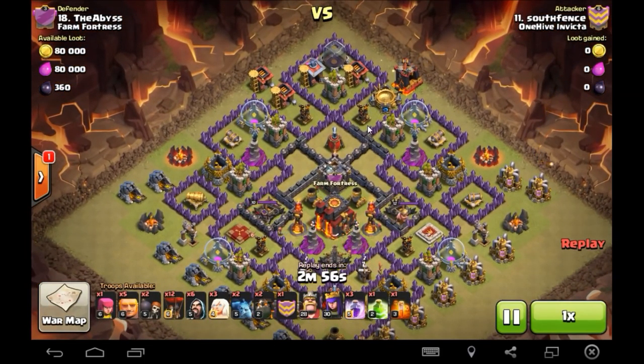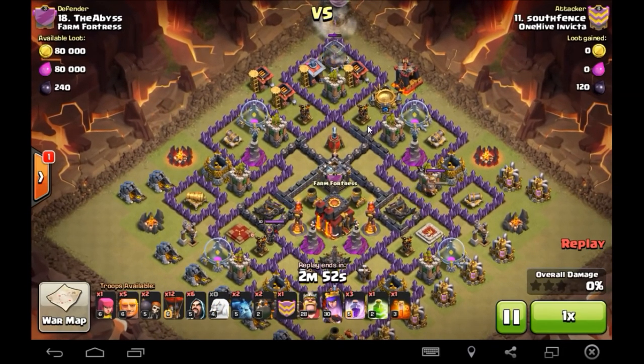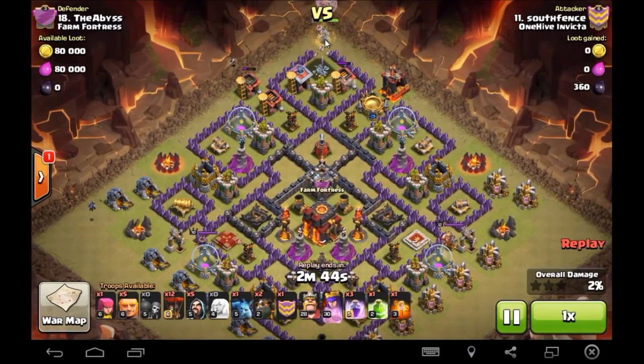He did have someone set the plan out for him here — I won't say who that was, but it could have been me, just saying. South Fence just brings it home here. So Archer Queen doing some work at the top — she's got three healers down, he opens up that compartment there, drops a wizard to help create a little bit of a funnel.